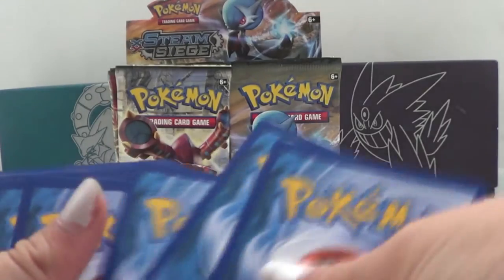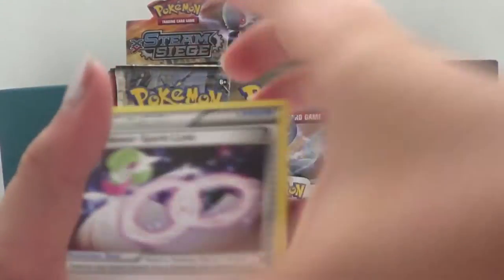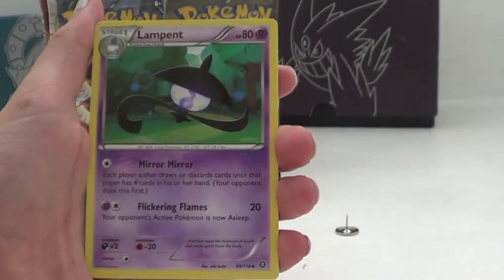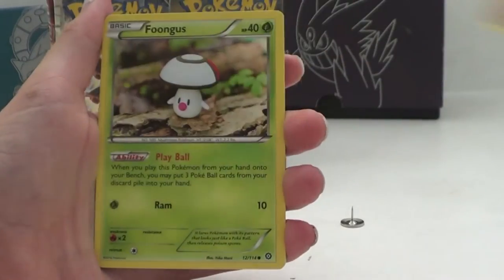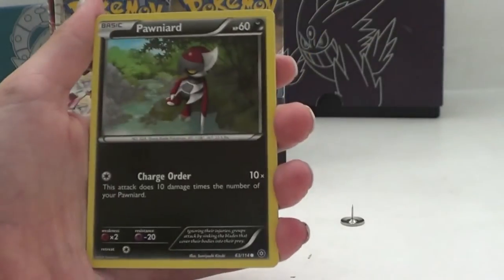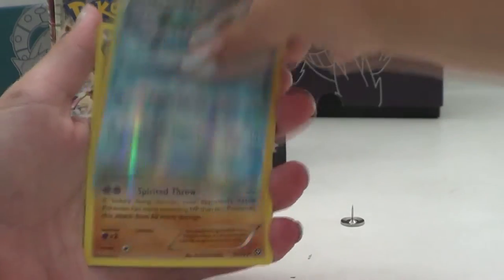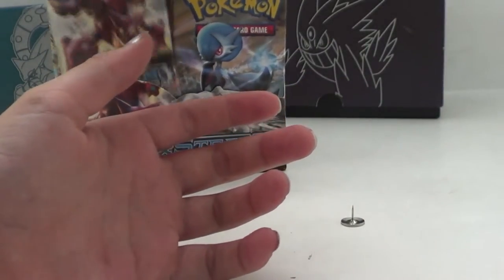Let's do the card trick. First card is Gardevoir Spirit Link, Lampent, Clefairy, Mankey, Foongus, Nidoran Male, Oshawott, Pineco, a Hollow Cruncher, and our first rare is a regular rare Primate.